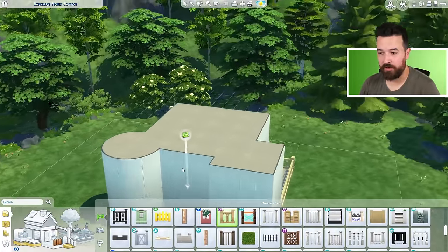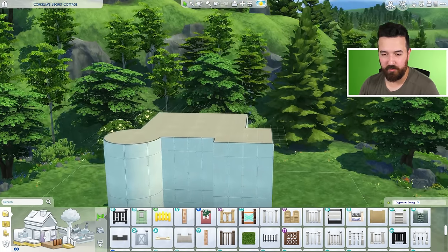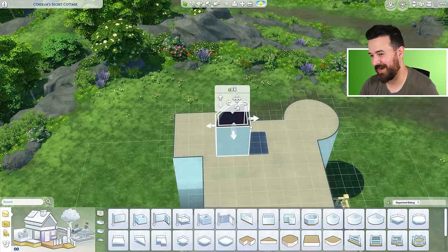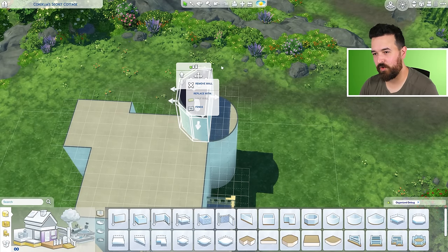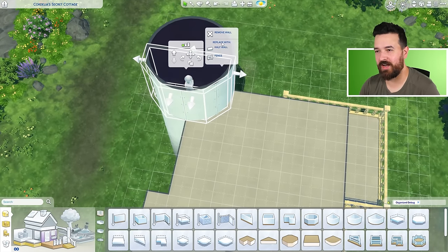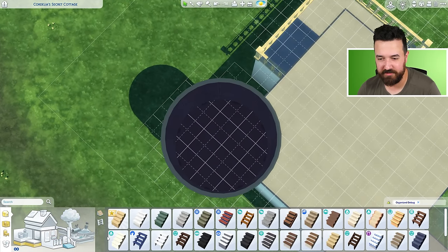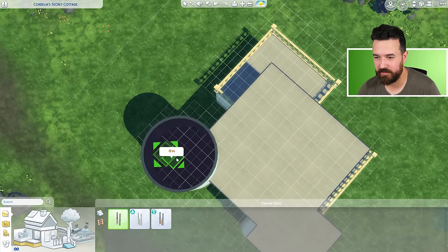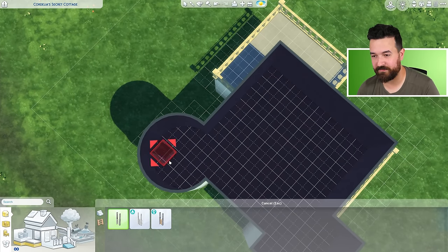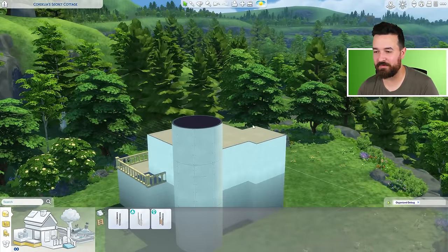Then actually, I'm going to get rid of this section on the second floor. This is going to be another balcony like this. Beautiful. And then the third floor — I also have to make this taller because we need the friezes in here. We're going to go get our beautiful rounded walls that I'm not going to regret using at all.